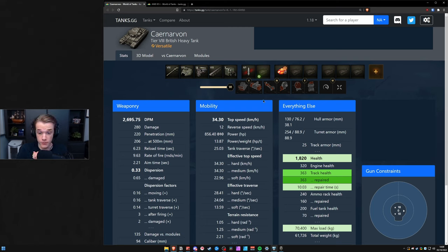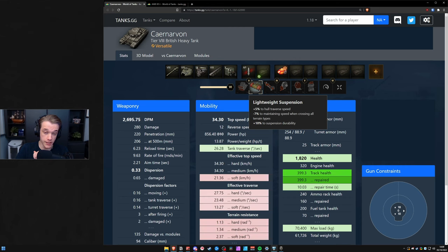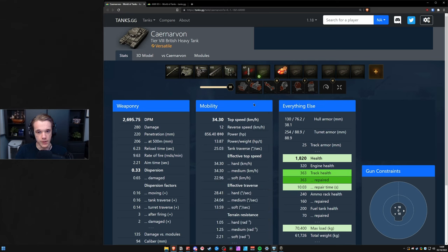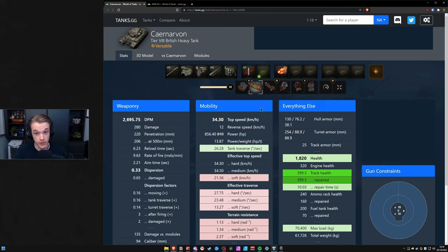So what you have to do is make sure you click the right-hand field mod and you will not get tracked by 120 caliber guns or greater. However, if you are against a 90mm gun you will not get tracked even without anything on. So for the Carnarvon it is pretty much essential if you are using HP boost to have the right field mod.